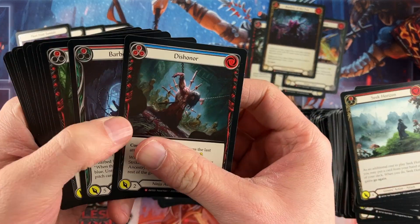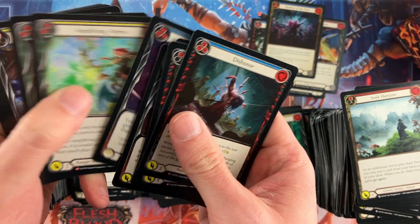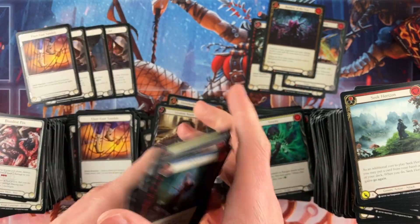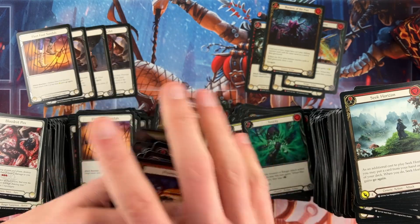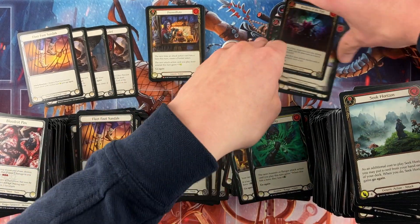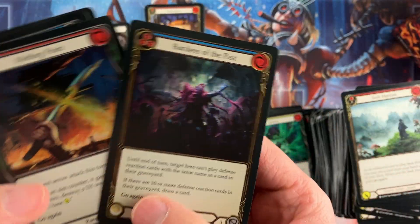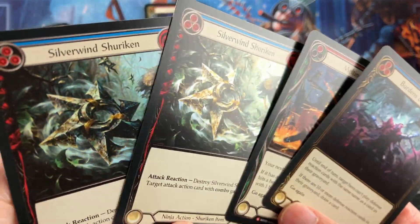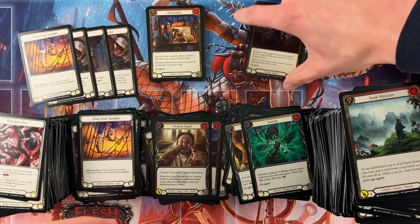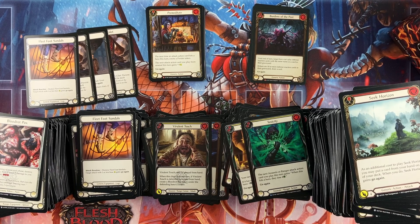We've got that Premeditate, but there's not much else. There are a couple of cards that are maybe $5-6 right now, but I'm not super excited that they're going to stay there. Melting Point of course looks really cool, Burdens of the Past is a fun card — these look great, but they're not high rollers. It's not a zero box right now, but I think those first three boxes without the Premeditate could be pretty close to zero in a couple months.